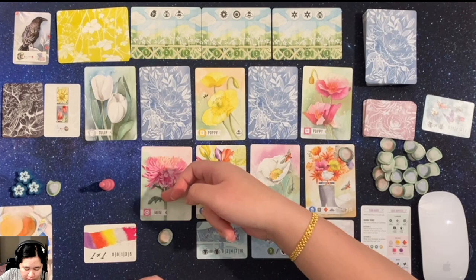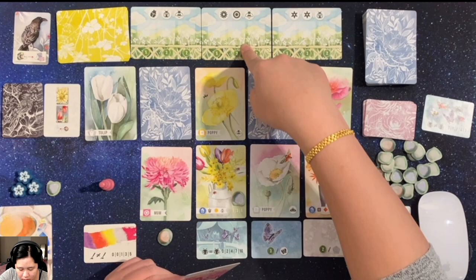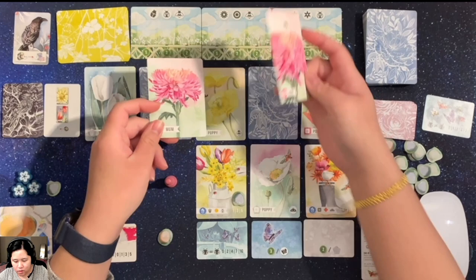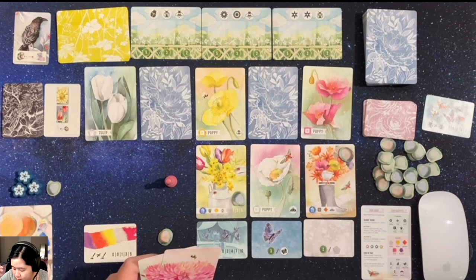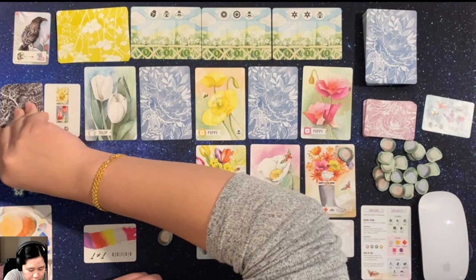Now I am limited in my choices. I can choose between these and these two. The mum could be useful to complete this bounty, so I think I'll go for something I know is there. We'll collect that — so now I have two mums with a bee. This could be used for the mum and this for the bee. And then I just need the daisy.